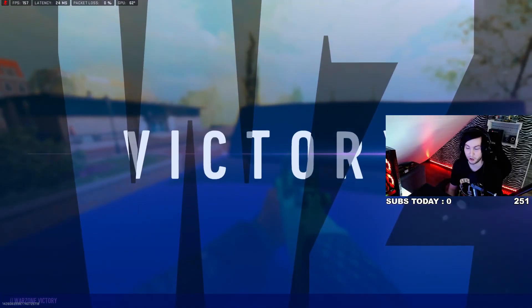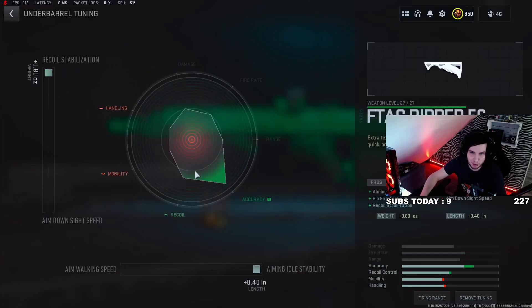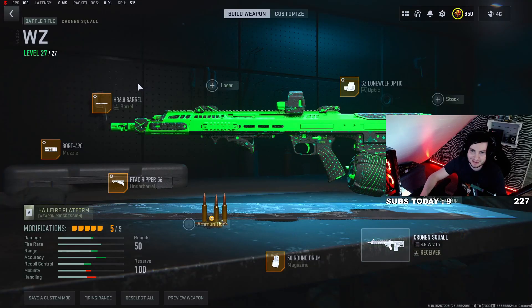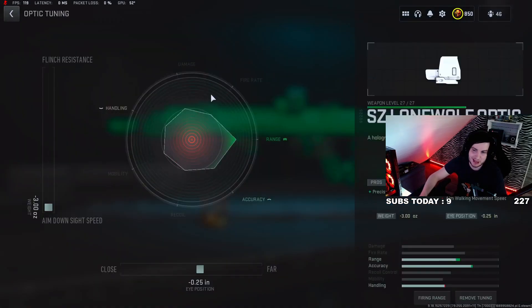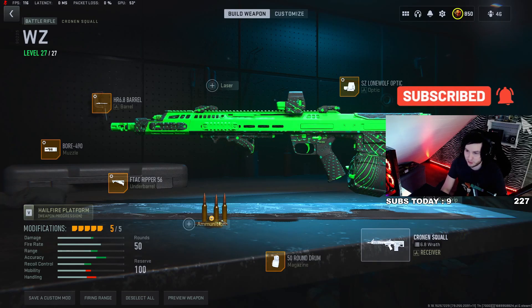So this Cronin Squall build — we're using a 50-round mag, the Aftec Ripper all the way up all the way to the right, the Boar 490 muzzle all the way up all the way to the right, the HR6-8 barrel all the way up and all the way to the left, and then the Lonewolf optic aka the blue dot. If you haven't watched my latest video on it, it's a pay-to-win attachment — mine is 25 to the right and all the way to the left. If you boys and girls did enjoy the content, subscribe if you're brand new, turn on notifications if you never want to miss any videos, and I will catch you guys in the next one. Peace.